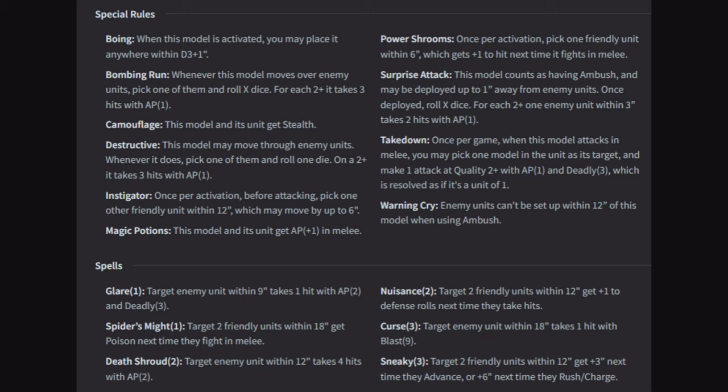Bombing Run: whenever this model moves over enemy units, pick one of them and roll dice — for each two-plus, it takes three hits with AP1. I know it's on the Pump Plane; I'm not sure if it's on anything else. Camouflage: this model's unit gets stealth. Destructive: this model may move through enemy units — whenever it does, pick one and roll one die; on a two-plus it takes three hits with AP1. These are going to be for our fanatics, our little whirling dervishes of destruction.